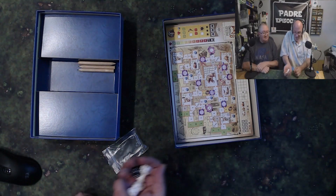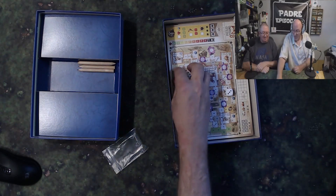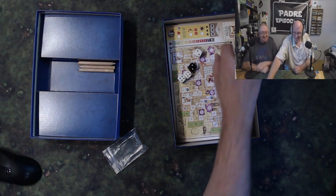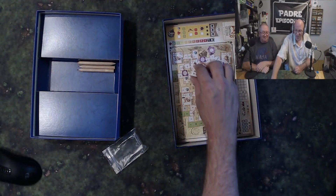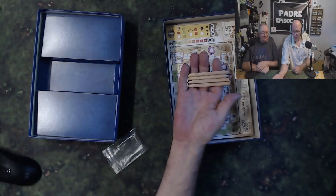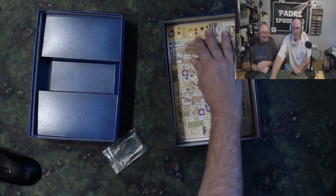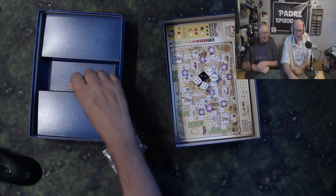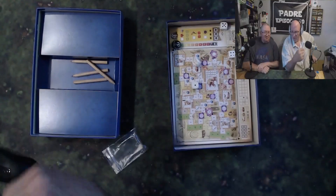Nice simple little wooden six-sided dice — they're wooden dice! They're rolling them around now. And of course they're going to give you pencils — four golf pencils. I like the fact that they throw pencils in, it makes it nice and easy.